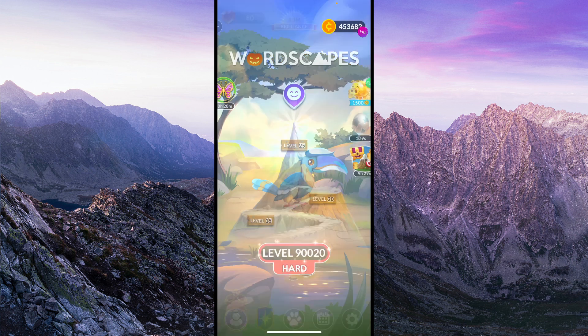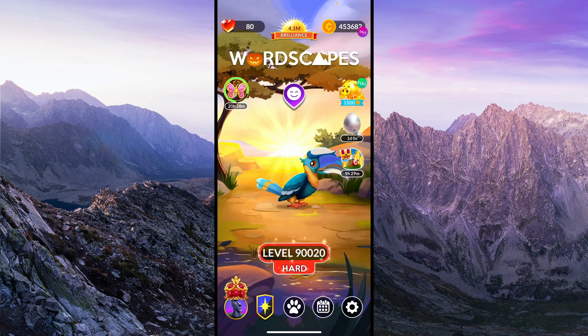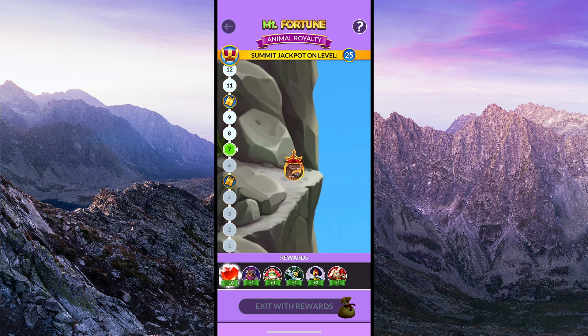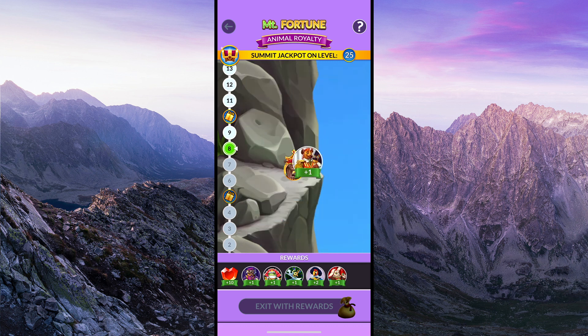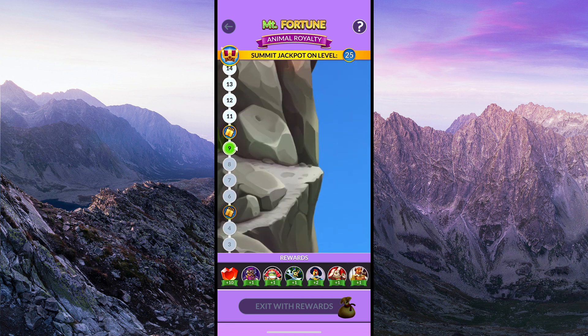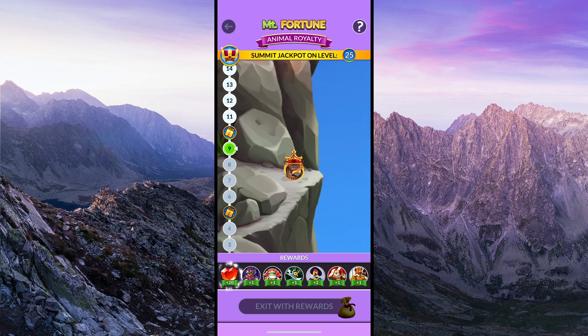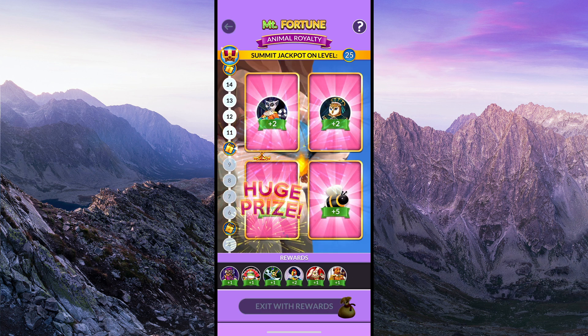Thanks to the YouTuber MarchingDucks for highlighting this on their channel. In my opinion, this has been a really great addition to Wordscapes. It not only draws players back to the game every day so they can claim their free play and prizes, but the animal royalty portraits were fun to collect as well. The key is just to be patient. I started off patiently trying to gather the animal portraits for a few months, but I got impatient when I had the last few portraits left and ended up spending about 25,000 coins one day to finish the set. But if you are patient, you will eventually collect enough portraits to complete the animal royalty set.